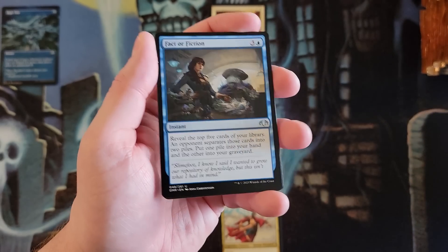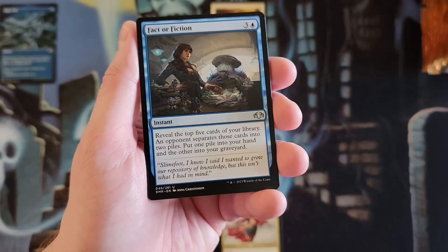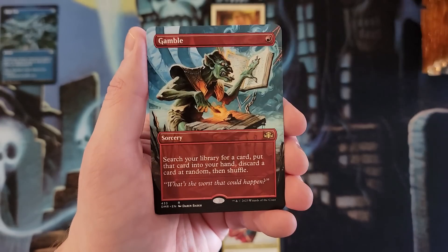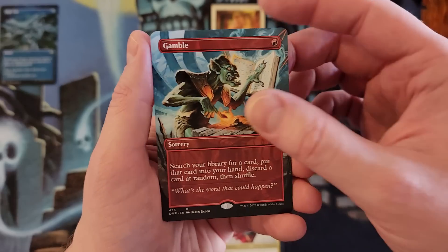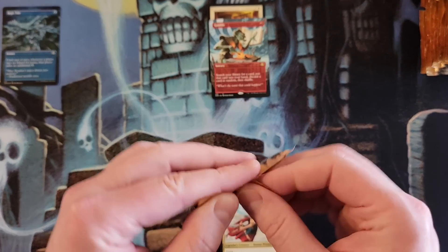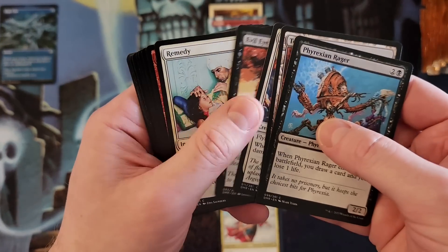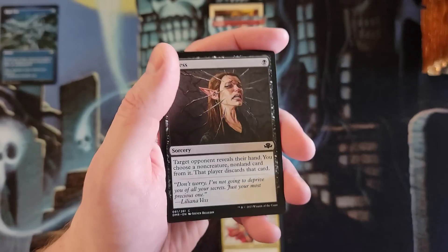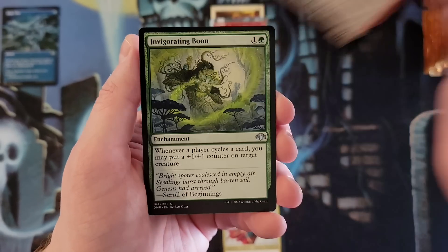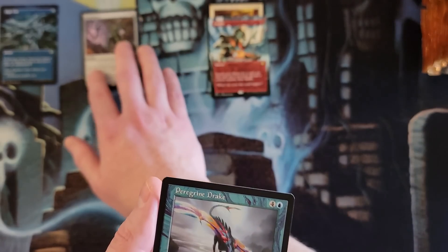That actually brings up a good question — I'd love everybody's commentary on this: what do you personally think was the better set, TSR or Dominaria Remastered? I think it's a really good discussion. Four Mox, Crypt, Gamble — very nice Gamble in the borderless. Dark Withering and a Swamp. My first box had four rare borderless which is quite a few versus past draft box products.